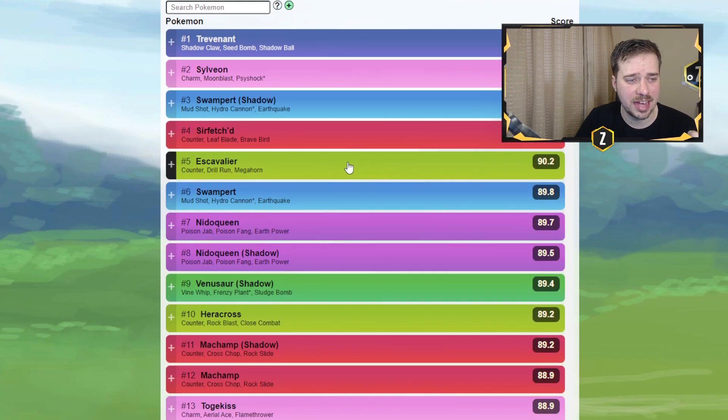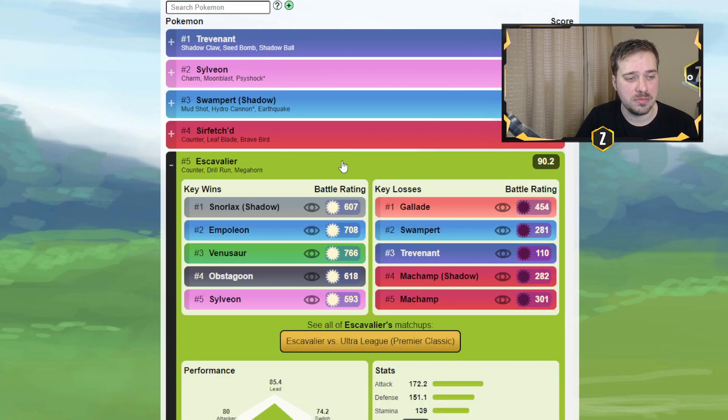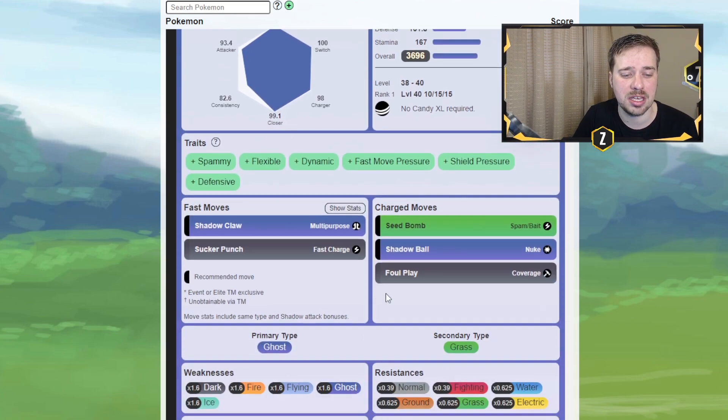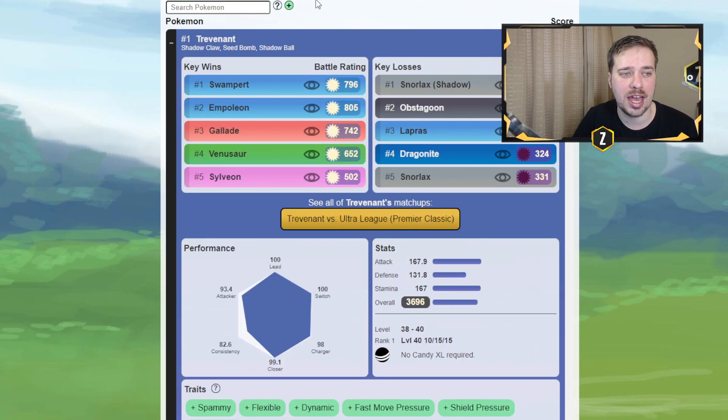We also see Escavalier, which is great. Escavalier does have to watch out for stuff like Charizard, Typhlosion, and Talonflame, which run Fire-type fast moves. But Talonflame, being the most popular, is most likely never going to be seen because everyone's Talonflame is XL — so it's out of this meta. Escavalier has a great moveset and can cover Snorlax and Obstagoon, so pairing Trevenant with an Escavalier could be a nice combo. Just watch out for Fire-types since Trevenant has that Grass typing.